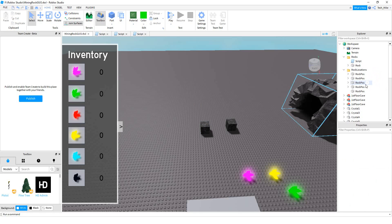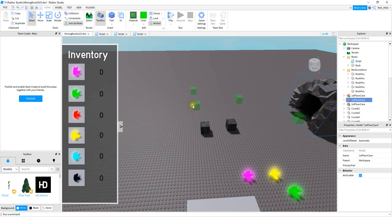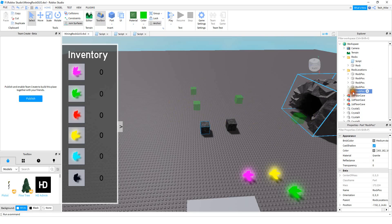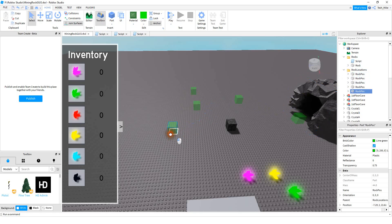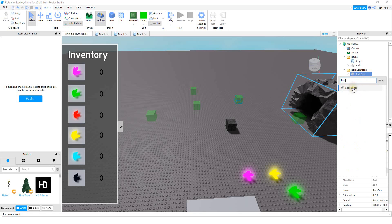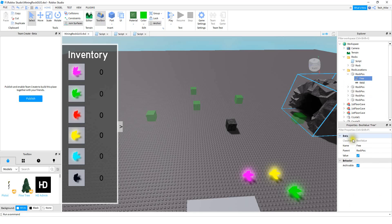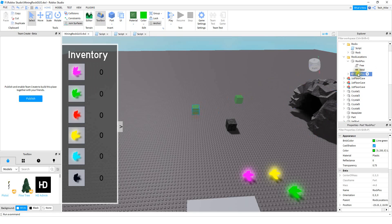All the rocks inside this folder are going to be different possible locations for the rock to go once it's destroyed. I set up some different locations for the rock to spawn into — you can create as many of these as you want. Inside each of these parts, we're going to be adding a bool value. We're going to rename this bool value to 'free' and make sure it's checked to start. I'd recommend starting with one rock, adding that value, getting it renamed, and then duplicating the rock so that it already has the free value inside of it.